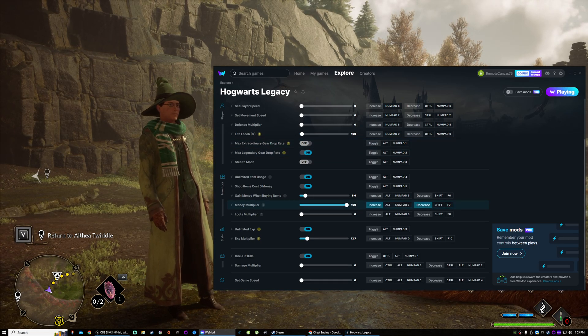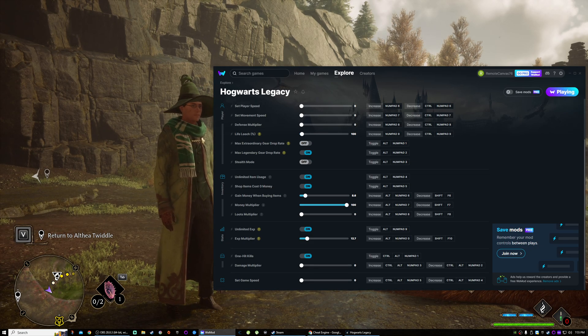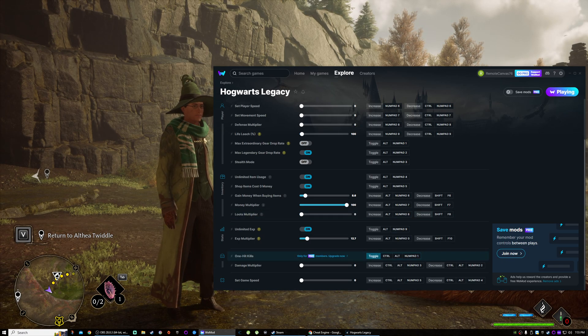Money multiplier we left on — I didn't really mess with that, I should have while I was still in town. Control Alt numpad one — we're gonna turn off one-hit kills and then we're gonna increase our damage multiplier. And I know the noise is annoying, not much you can do about it. At least I don't think so.